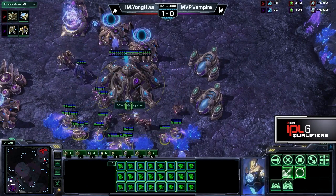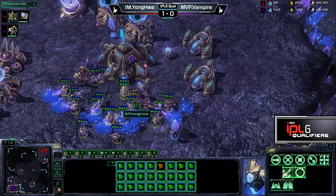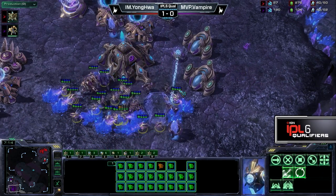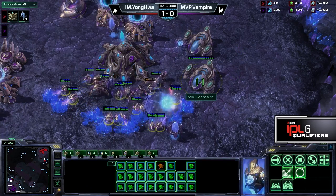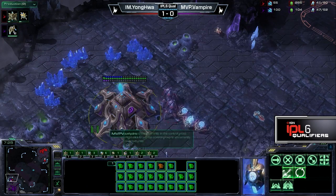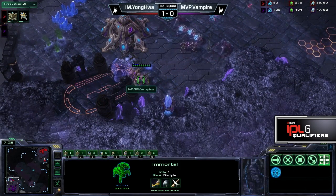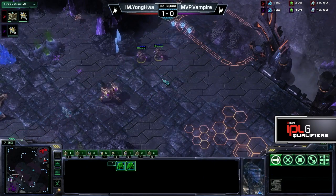Oh, it's because he's worried about the warp onto the high ground! That'll happen — it's straight into the main right away, and probes are getting a little bit of damage. That explains the follow-up on the Nexus here. It looks like it will be cleaned up. Nice force field there by the way — slamming that zone against the mineral field, not allowing any more probes to die. Three workers killed off. Vampire is a little bit ahead, but with these units popping in you need to be careful. Don't want to lose that Immortal — it's really pivotal for defense.